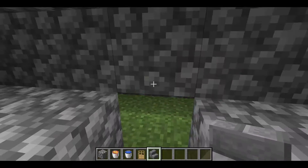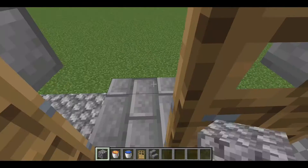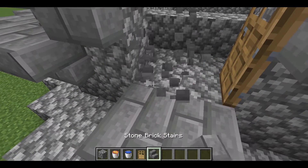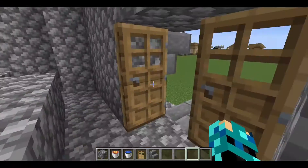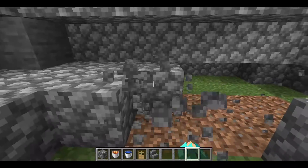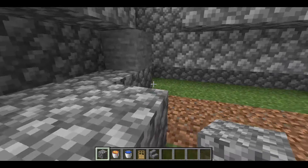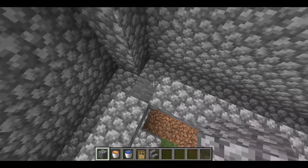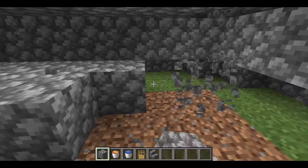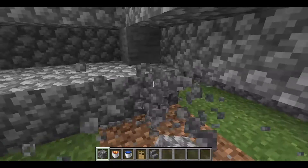Now when you go inside your castle or tower, what you want to do is go down here and take out this whole area. I'll tell you why you have to take it out — it can be a lot useful. You can cover it with glass if you prefer, but I prefer doing this because it provides some storage down here. It would be kind of a base down here.